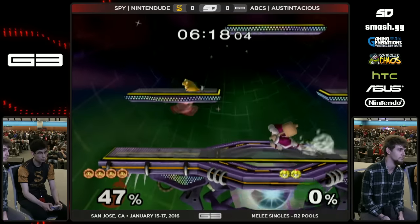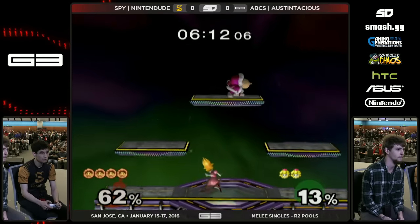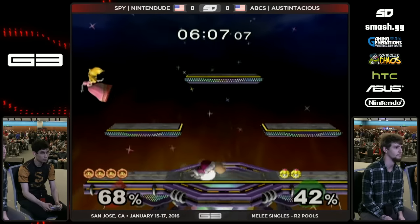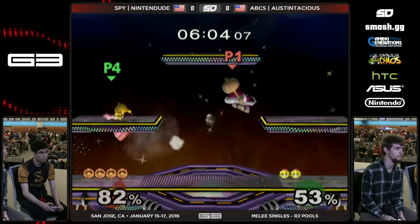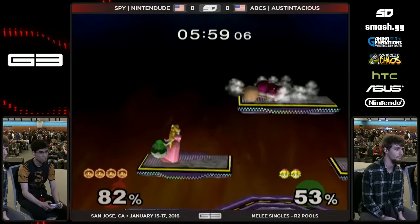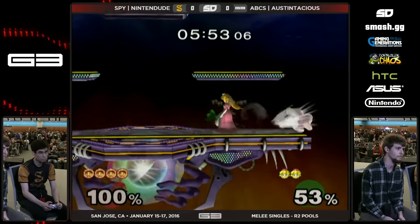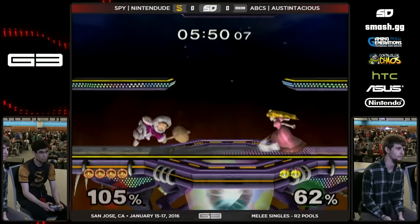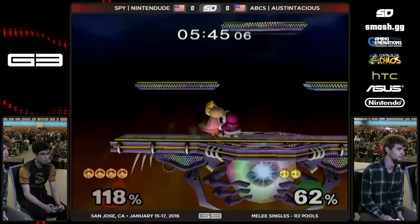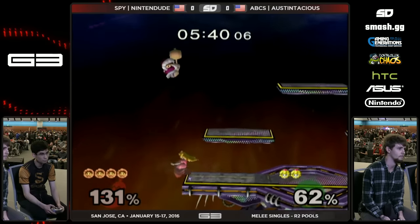For the Ice Climbers, there are five really talented ranked Ice Climbers mains: you have Nintendude, Wobbles, Chudat, Fly, and Dizkid. There's sort of a discussion of who has the best Sopo. For a long time, Chudat has had a really proficient Sopo, as evidenced by some stuff at Evo. But Nintendude's Sopo is actually amazing. That's a staple of most of the top players — a tribute to why they're so good with their characters. Not just at the D-sync, at playing with both Climbers, but also with the Sopo. It's so important.